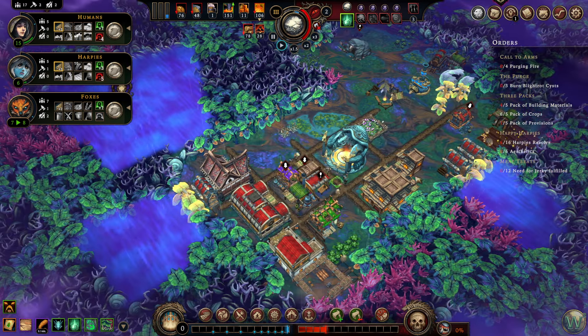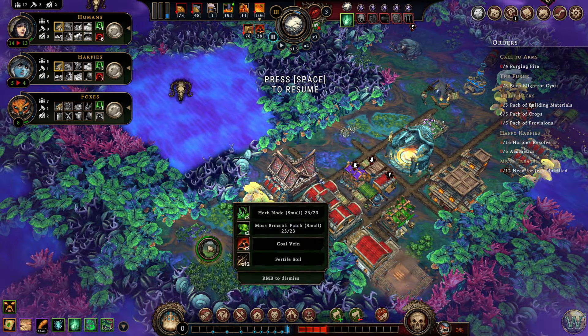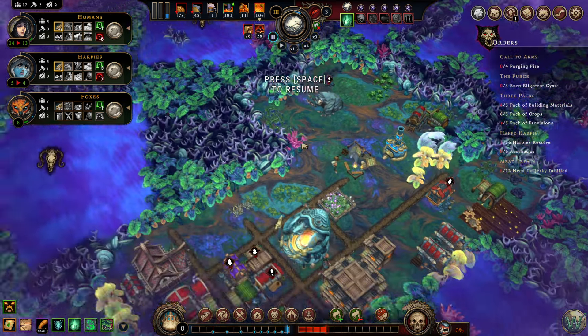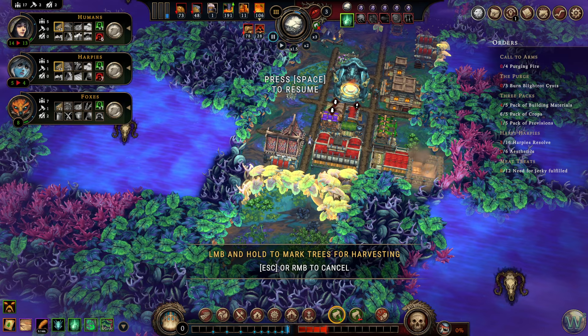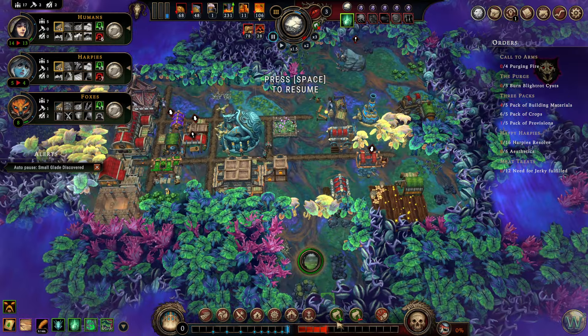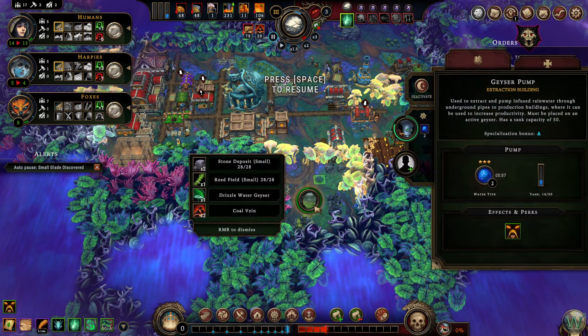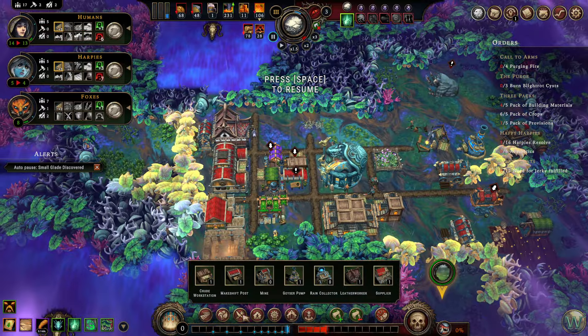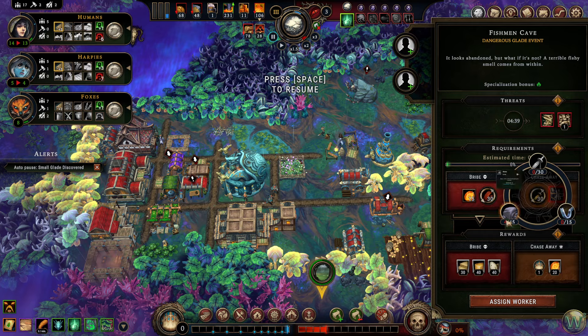We've got fertile soil in here — good. Coal, broccoli, and herbs. We should set up a coal mine on the three coal over there too. I feel like I want to hit that glade, but we already have a late event that is not good. There's a drizzle water geyser — so we have a storm and a drizzle. Reeds and some stone. Let's get the stone going.